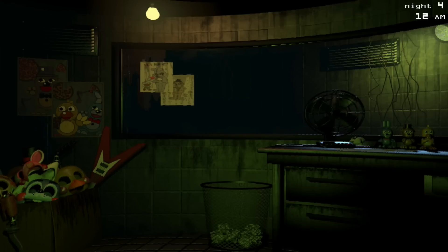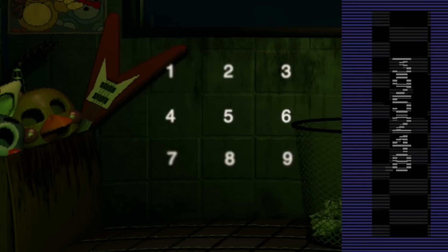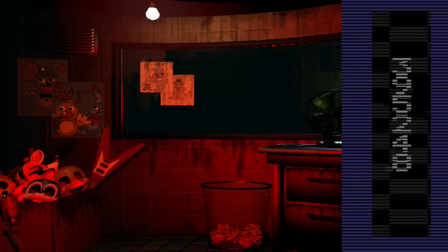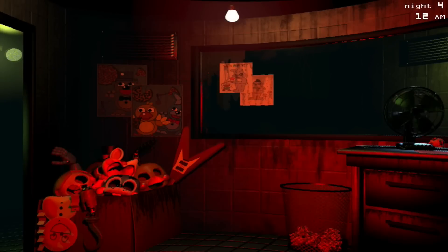Okay guys, so we're in Night 4 at the very beginning, and this is unbelievable — this is one of the coolest ways to unlock the minigames. Notice the squares to the right of the guitar, the tiles on the wall. The tiles right there are numbered 1 through 9: the top row is 1, 2, 3; the second row is 4, 5, 6; the third row is 7, 8, 9. So you take the code you got from the last mini game — 3, 9, 5, 2, 4, 8 — and enter it into the tiles by clicking the corresponding tiles. Once you click them all in the right order, you unlock Freddy's game.